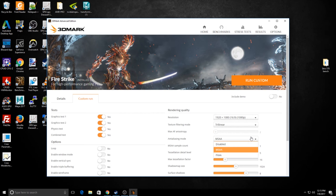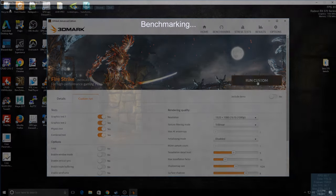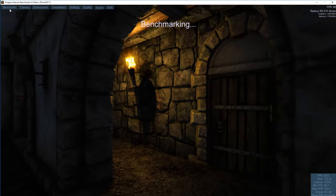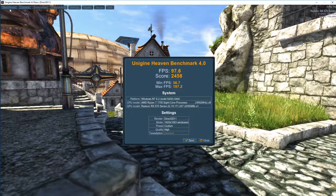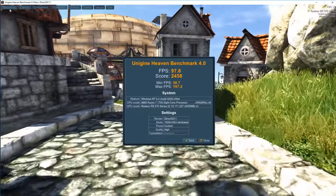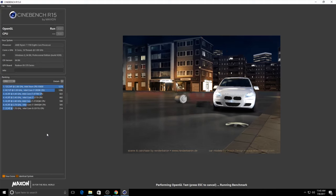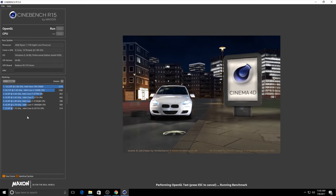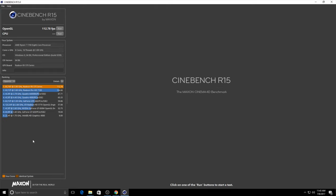For benchmarks and testing, we tested at 1920x1080 resolution with a 104% overclock using ASUS GPU Tweak 2 software. Starting off with the Heaven benchmark, the Strix RX 570 scored 2458 with an average FPS of 97.6 on high quality DirectX 11 with anti-aliasing turned off. We also tested OpenGL with Cinebench R15, where the RX 570 finished with 112.78 FPS in the Cinema 4D benchmark.